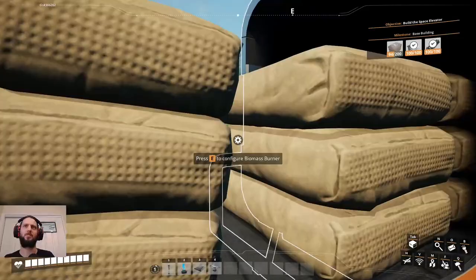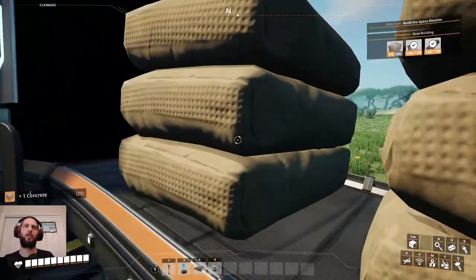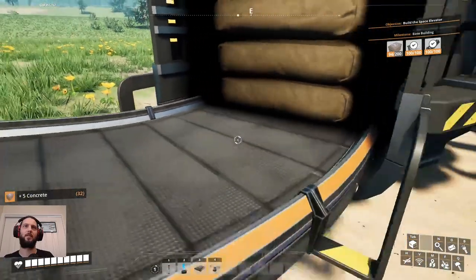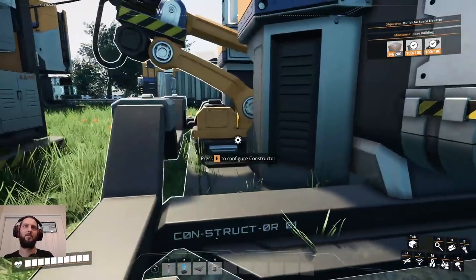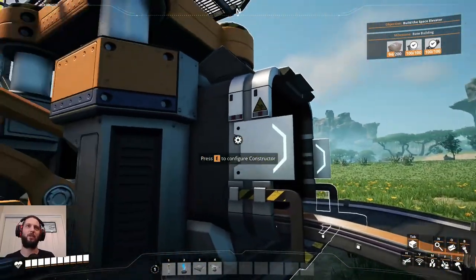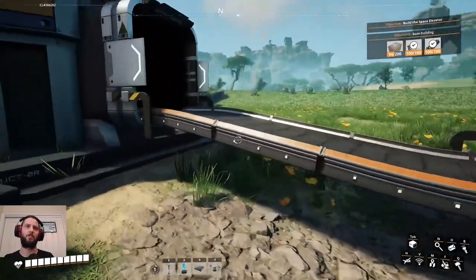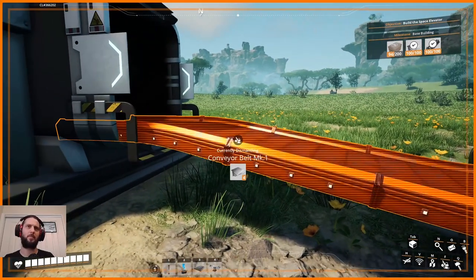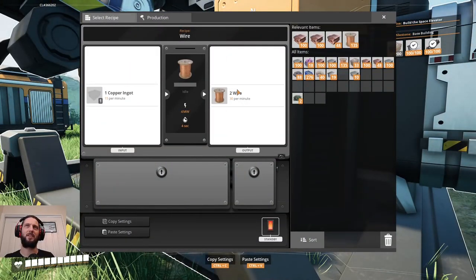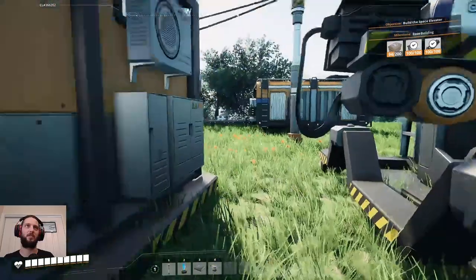Oh, this is cement isn't it — can I pick it up? I can't — good, because I don't want that going in there. Oops, I didn't think about that. You almost need to disconnect the conveyor belt if I change recipes here. Okay, you've still got a ton of biomass in there — good. Yeah let's just dismantle that so it doesn't get confused, and then select wire and feed in a bunch of that at a time rather than doing it all myself.